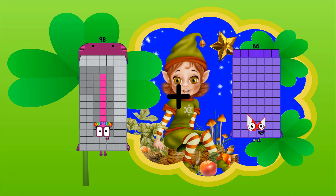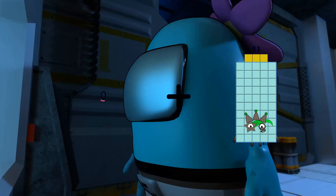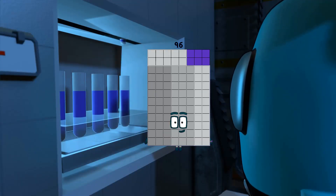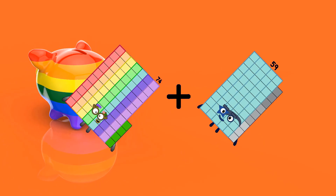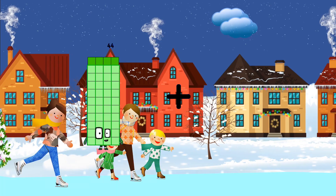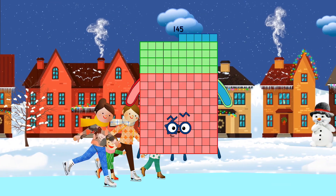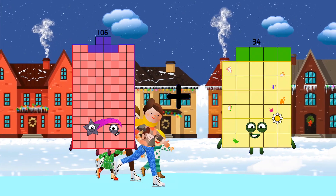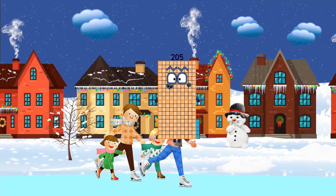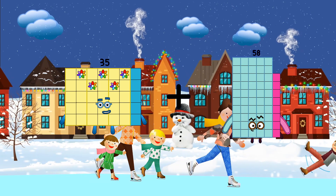98 plus 96 equals 194. 0 plus 96 equals 96. 74 plus 59 equals 133. 73 plus 72 equals 145. 106 plus 99 equals 205. 35 plus 58 equals 93.